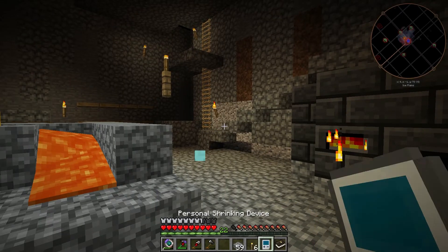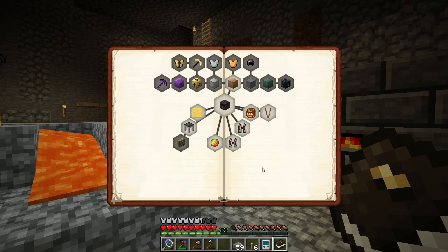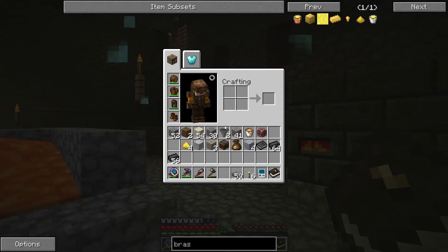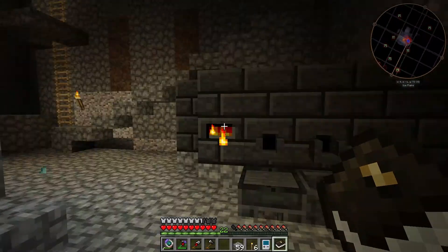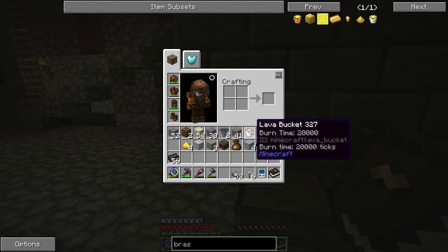Let's do the next quest. I think it was the Fortune casting. So I need some brass for that. And to get brass, you have to smelt three parts aluminium, one part copper. So we need to put it here, and I need to put actual lava here because I don't have any.